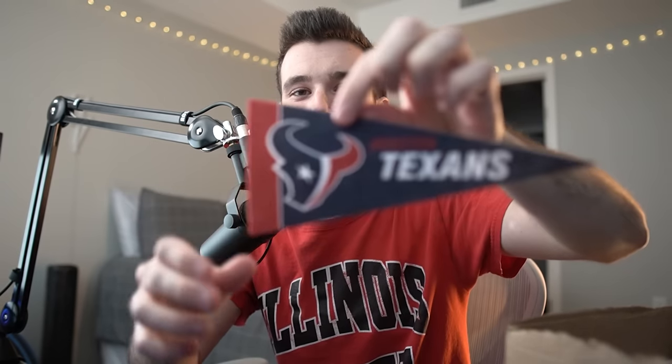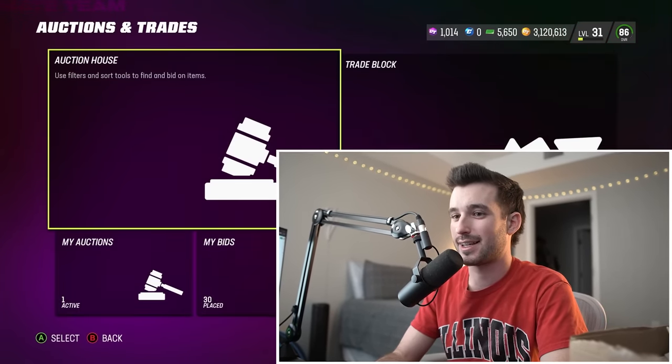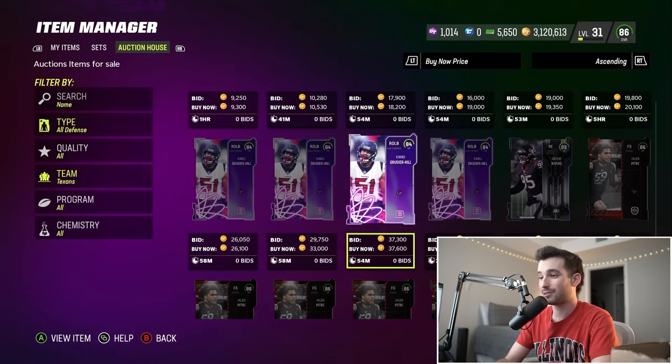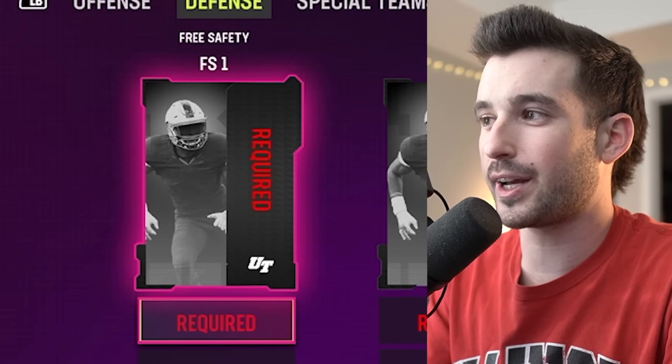Back to defense — I'm thinking like the 49ers, that'd be sick. But we end up getting the Houston Texans. I have no idea what defensive options we're gonna have. A free safety, Jaylen Pitre — I actually kind of like that. We haven't used number 59 either. Pitre's actual number is 5, but to keep things simple we're just gonna go with what's on the card, which is 59. We're going with Jaylen Pitre as our free safety number one.